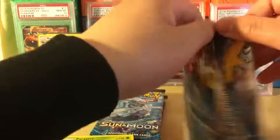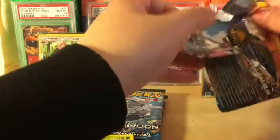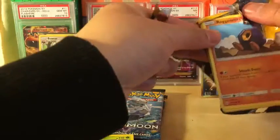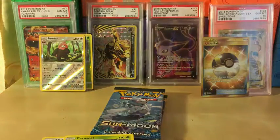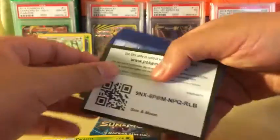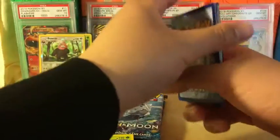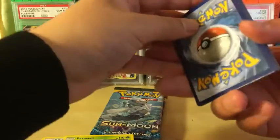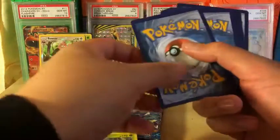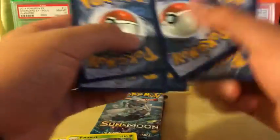Next pack — there's an Incineroar on the pack art. I don't care, this is already an amazing box. This pack just fell apart into pieces — that's not good. Here is the code card. Let's see what we can get. Oh wait — this is the energy. Hold up — yeah, I keep doing the old pack trick.